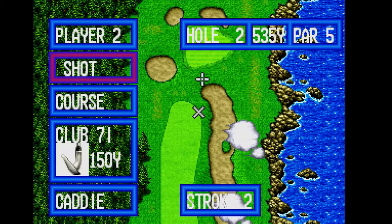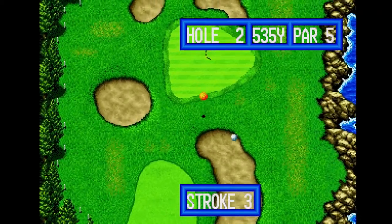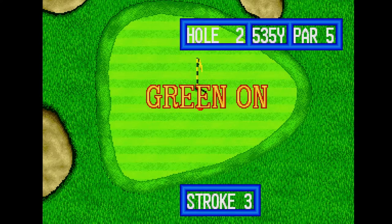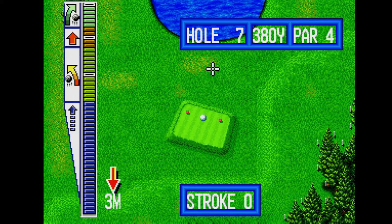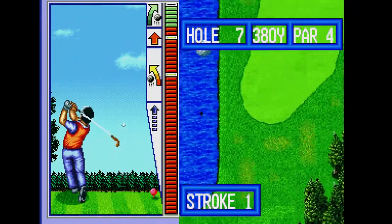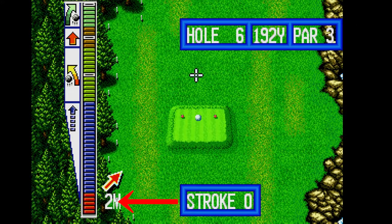As you become more familiar with the game, you will learn when to use a stronger or weaker club than what the game is suggesting. Seeing the actual distance remaining is actually not even that useful or important in this game, so I usually don't even bother to check. There are also other factors to consider: what kind of surface your ball is on, and the wind. As in any golf game, the wind is a very powerful force that needs to be considered when setting up your shot. Fortunately, the game clearly displays the wind's direction and speed.